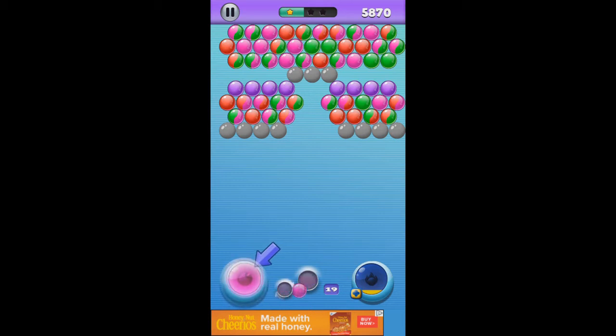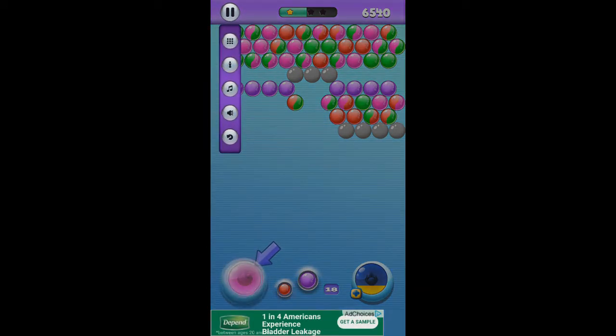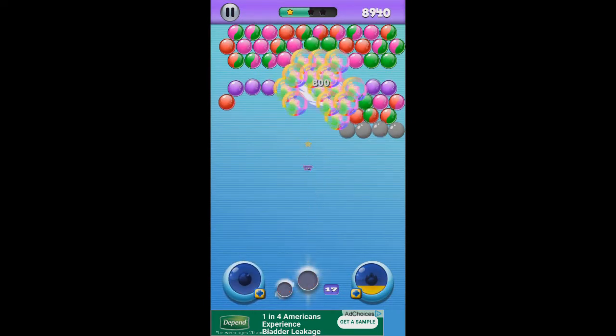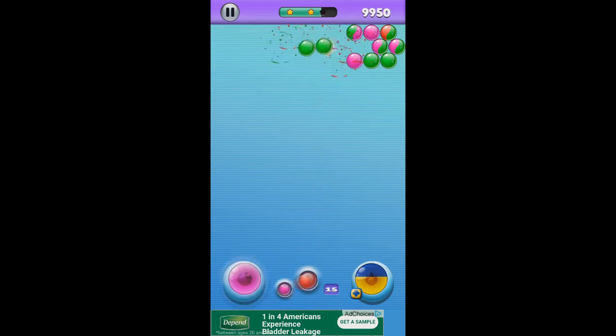Got them all. I think this is level three — it doesn't tell us. Look like a blaster there. Some of these are multicolored balls up there; you can shoot either color at them. Let's see what that does. Oh, took a lot of them out, didn't it! Got them.